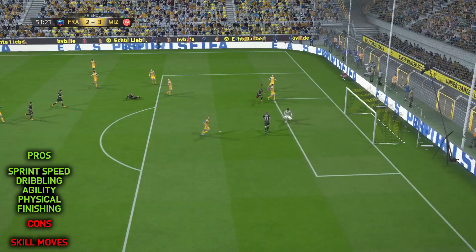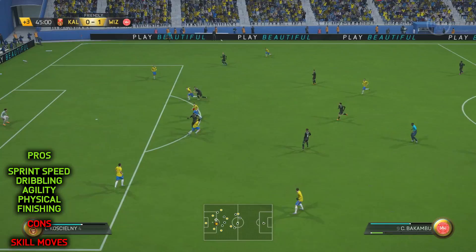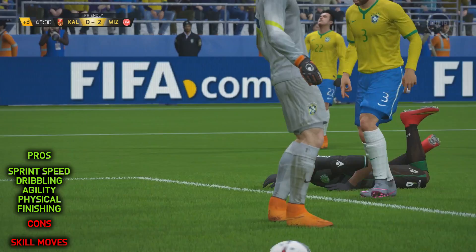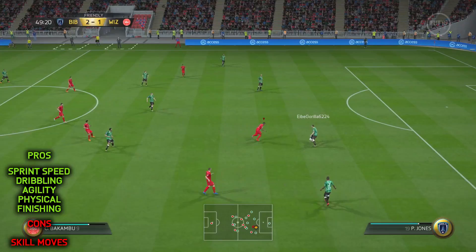This leads me onto the pros and cons, and we'll get those negatives out of the way first. Bakambu's skill moves kind of let him down a little bit — he is only 3-star, which to me means you lack a little bit of versatility going on the attack. It's a shame because Bakambu's actually really good on the ball, with fantastic dribbling, fantastic ball control, and he's really agile. So if he had 4-star skill moves, it would literally take his game up to the next level. However, he still performs incredibly well and that is a very minor negative.